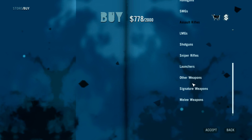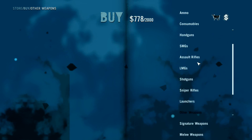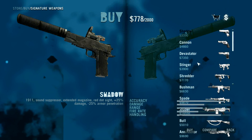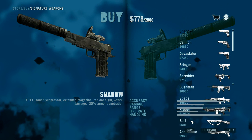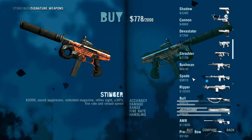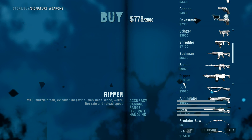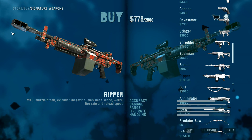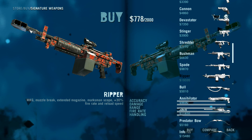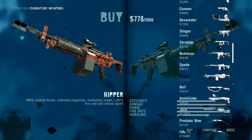And then finally there are more weapons. We've got all sorts of things going on here — signature weapons. Look at this Ripper; I don't know what it is, but look at how much it costs — almost $20,000. It's got a big muzzle brake on there from a .50-cal sniper rifle, plus 30% fire rate and reloading speed.